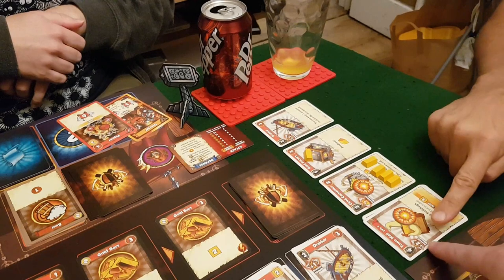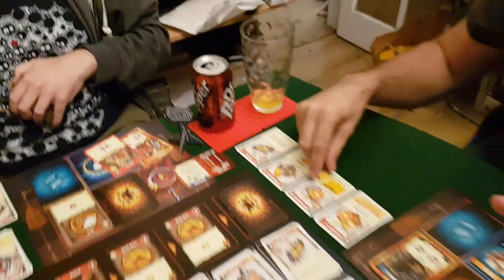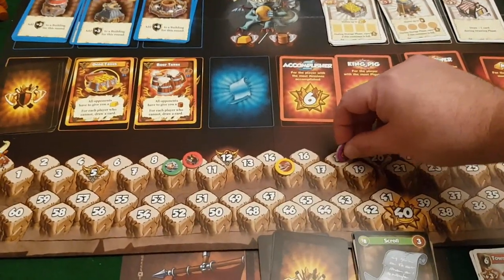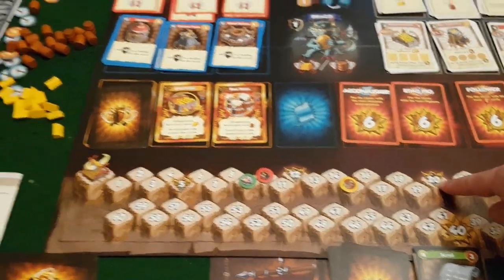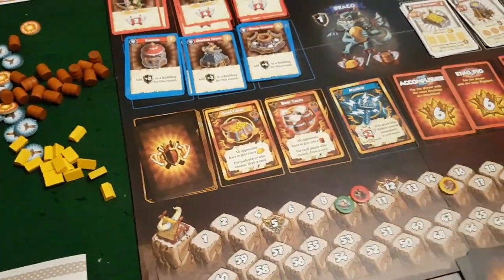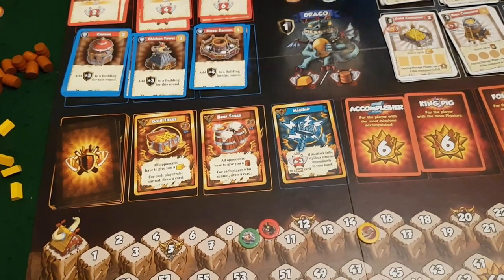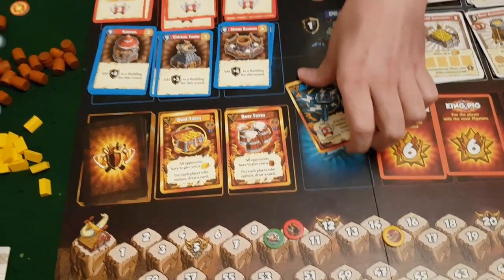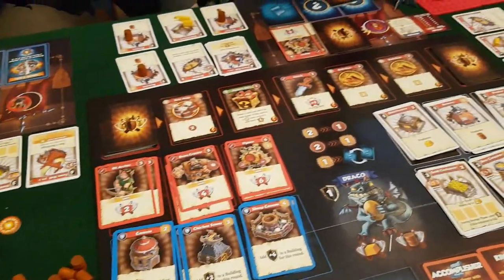Molo attacked two buildings, earning five points plus a bar of gold from his storeroom. Moving five spaces pushes him across the divinity threshold — Mjolnir is available. The card reads: if an attack fails, Mjolnir returns immediately to your hand. Molo takes Mjolnir. He then attacks Draco for one point and a bar of gold.